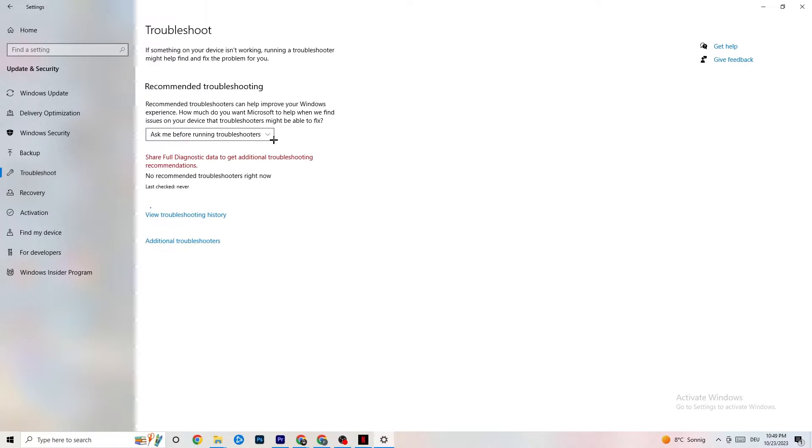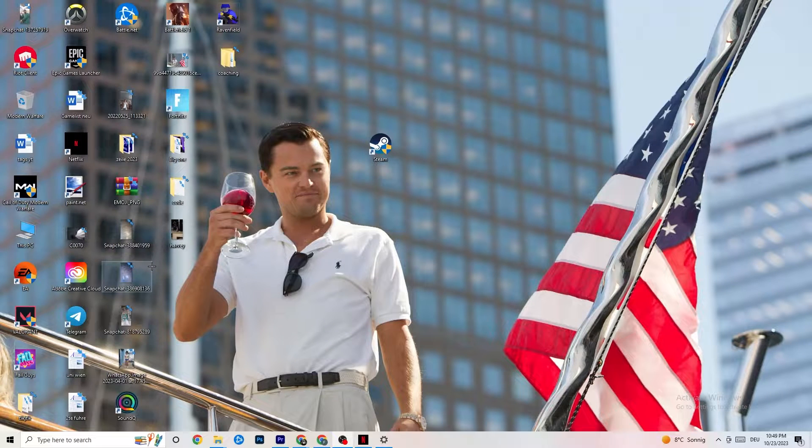While you're in Update & Security, click on Troubleshoot as well. This will use your system to find any broken data or issues currently on your PC, and they will be repaired or removed. Once you're finished, minimize the Settings window — we'll need it again afterwards.